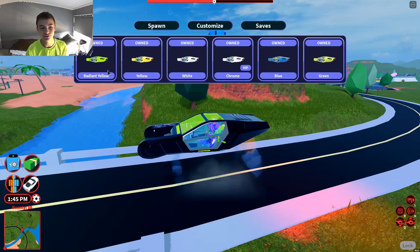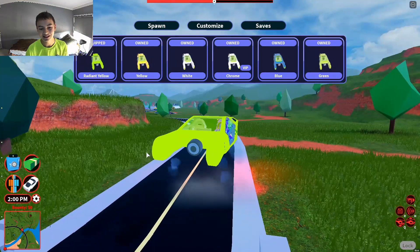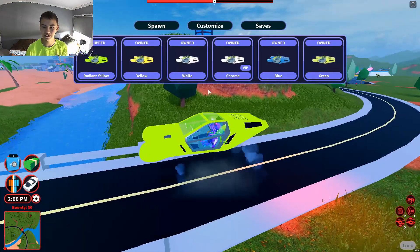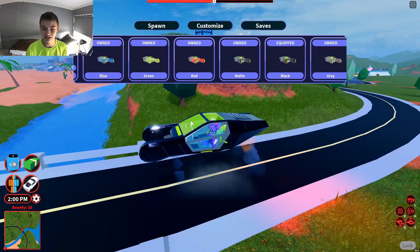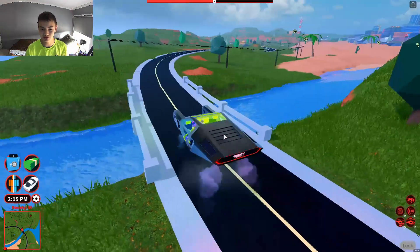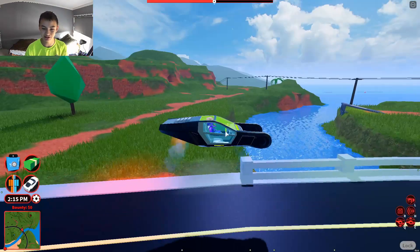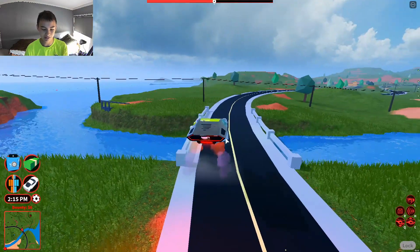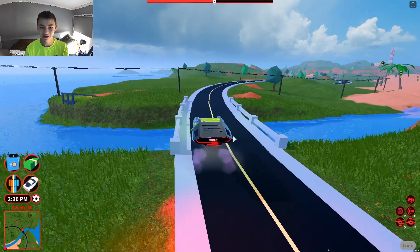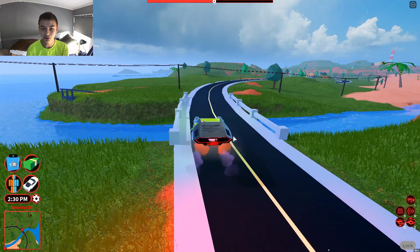I noticed something interesting yesterday — when you switch to radioactive look, it's not glowing anymore. I actually really like that, good job Asimo. I was getting kind of sick of all the glowiness; it was hard to see and really distracting. I'm glad Asimo toned it down to just a lime green color. Anyway, we're gonna get the speed of the Blade — three, two, one, go!